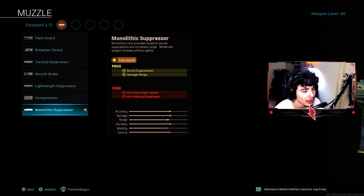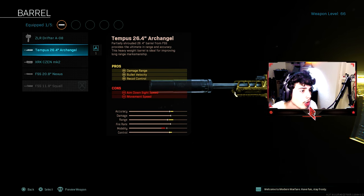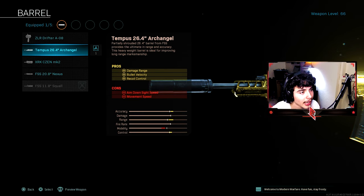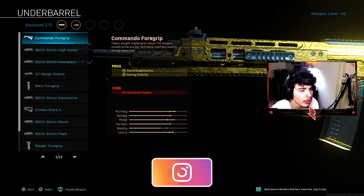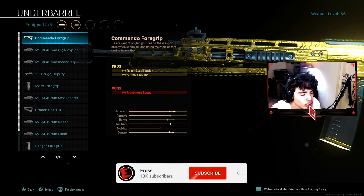For the barrel, you're going to put on the 26.4 Archangel Barrel — it gives you more damage at range, bullet velocity, and recoil control. Now I haven't tried the 20.8 Nexus Barrel, which gives basically the same thing as the Archangel but with a little bit more mobility. In today's gameplay I used the 26.4 Archangel, so make sure to rock that. For the next attachment, you're going to throw on the Commander Foregrip — I use this on every single one of my ARs. It gives you recoil stabilization as well as aim stability.